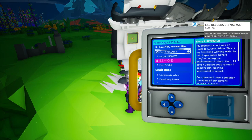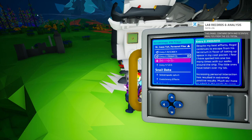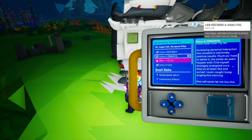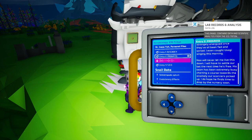Now we've got back to this - it's a ship log. My research continues en route to Lubos Prime. This is my first time working with innatal specimens before environmental adaptation. All seven Galastropods remain in good health, nothing substantial to report. On a personal note, I question the value of our current mission - turning a species with such invasive qualities into house pets.